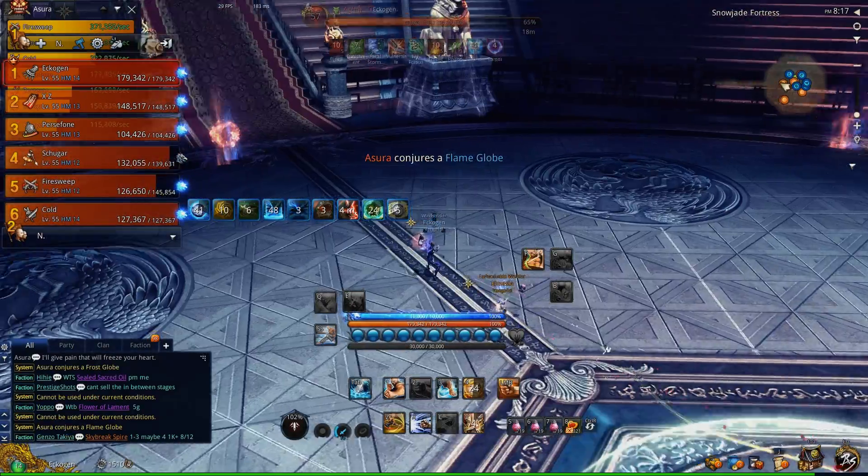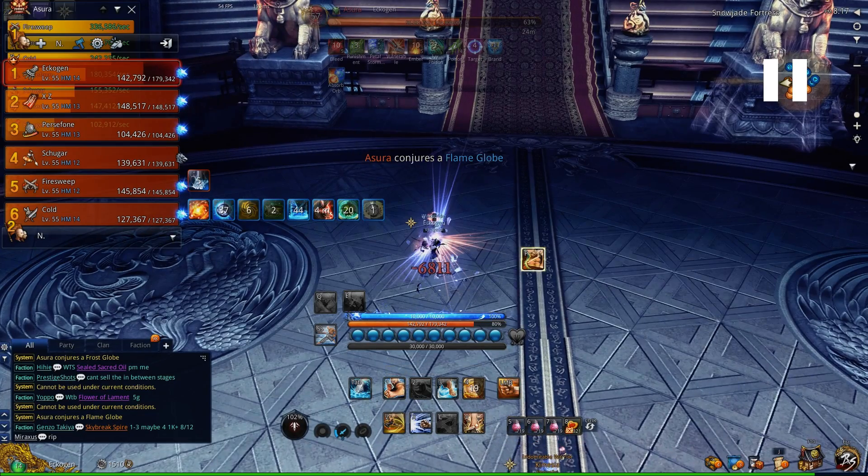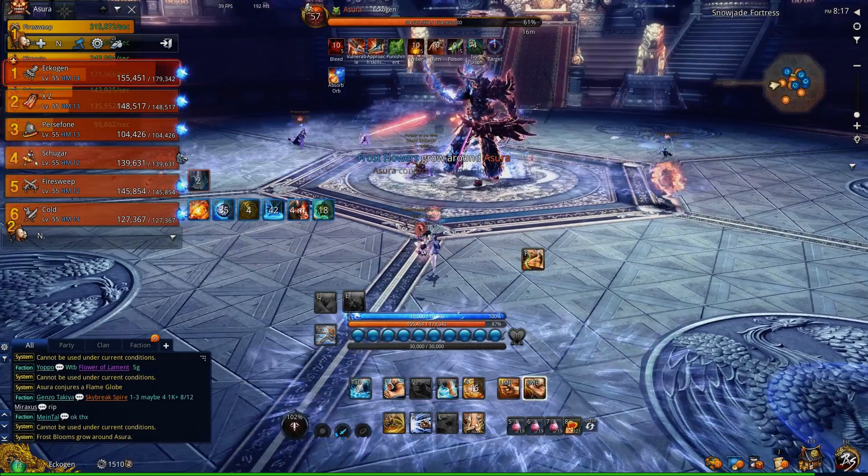Next he's going to summon Flame, so the other pair will block it. One pair would have blocked Frost, the other pair would have blocked Flame. And once again, he's going to fire projectiles at random people.